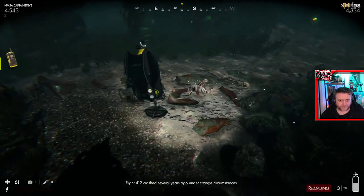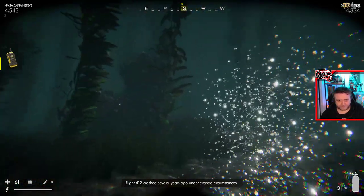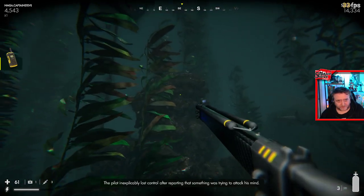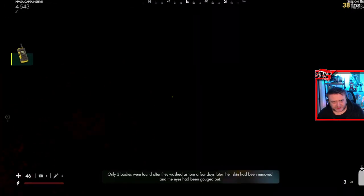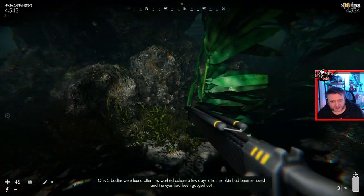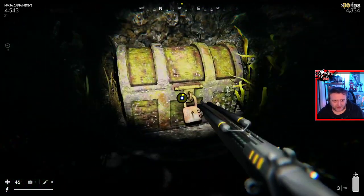Flight 412 crashed several years ago under strange circumstances — the pilot had inexplicably lost control after reporting that something was trying to attack its mind. Only three bodies were found after they washed ashore a few days later. Now there's this rock with a big mine attached to it — the next chest is just down here behind the kelp. Here we go!